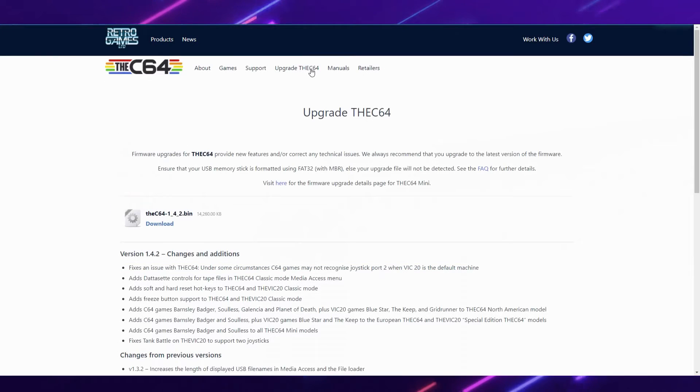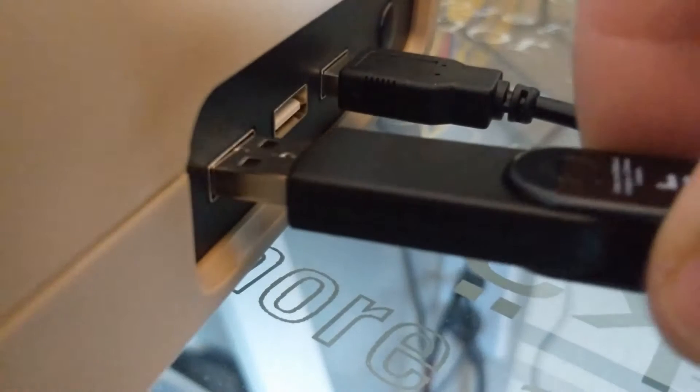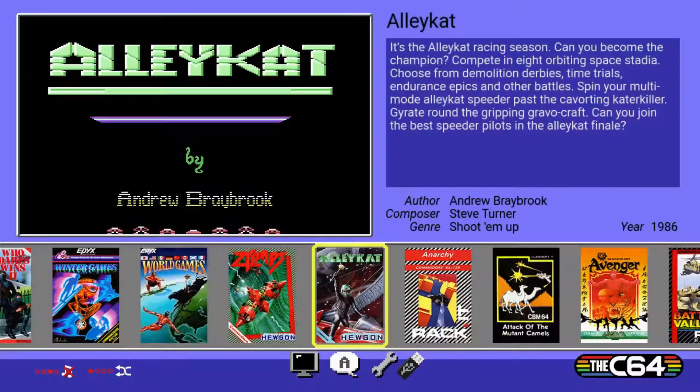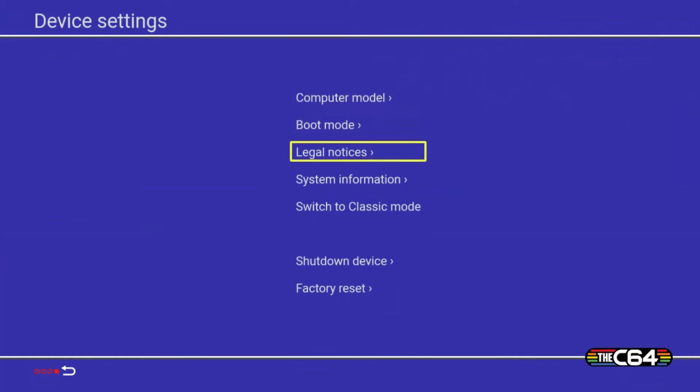Here we are at the retro games website. Let's go to 'Upgrade the C64' — I'll leave links for everything in the description. Here's the upgrade page. You want to download 1.4.2 — it will be on top of the list. Download this, extract it, put it on your memory card, put it in the Maxi, turn it on, go to Settings, then System Information and upgrade it. It will take a few minutes then reset.